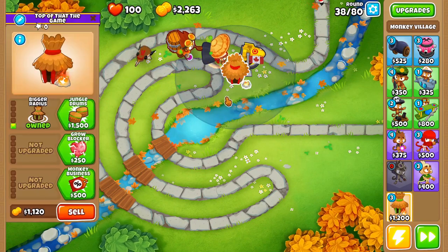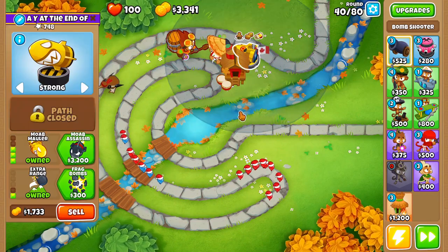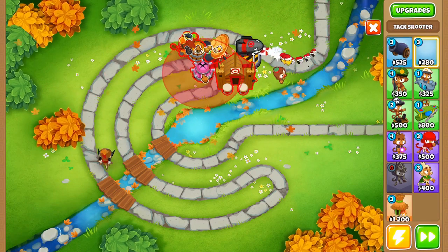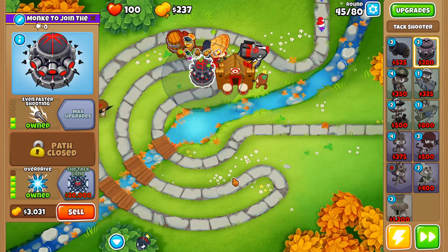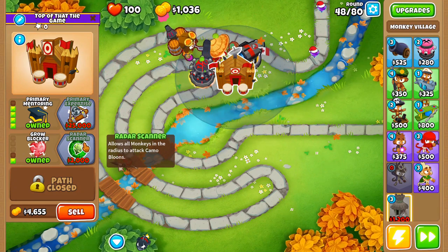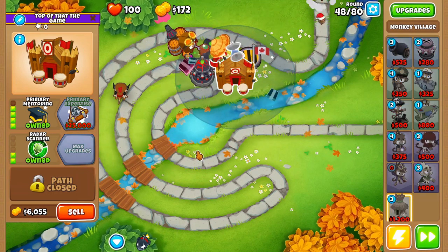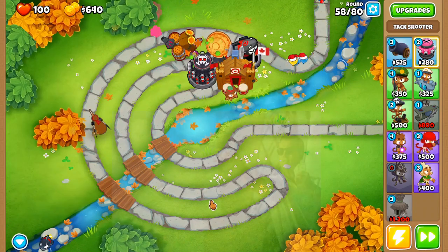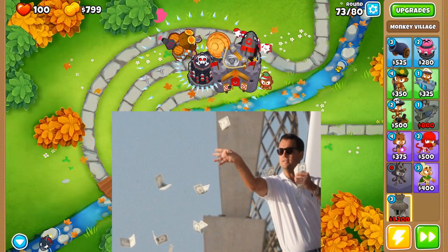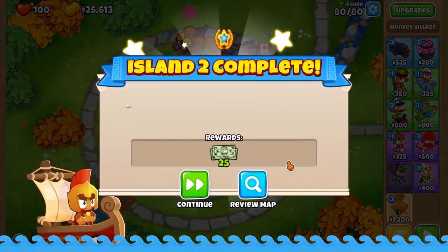Get jungle drums quickly, then primary training, and watch it beat the fortified Moab on round 40. Get the Moab assassin — a 0-4-1 cannon. Then get primary mentoring so you can place a tack shooter in that bend, upgrading to 2-0-3 then 2-0-4 overdrive. Once you have overdrive, upgrade the alchemist to stronger stimulant. Get camo detection on the village by round 48. After that, save up for attack zone — once you get attack zone you've pretty much won. We've got caltrops money and fragmops money, so get primary expertise on round 73 and chillax all the way to round 80. 25k to spare. Life is good.